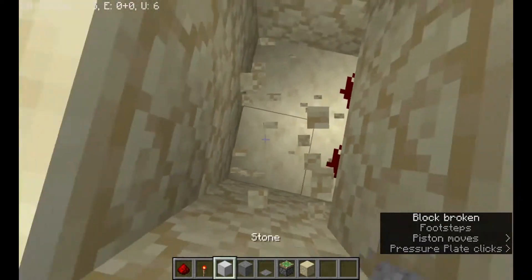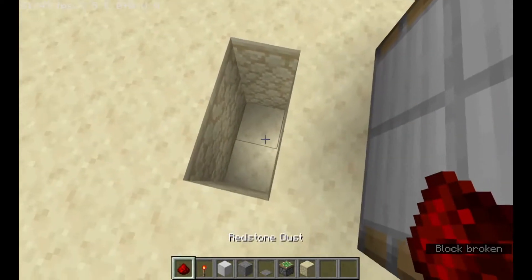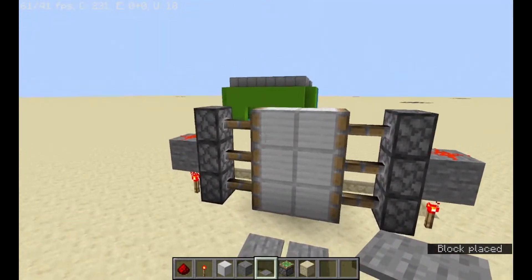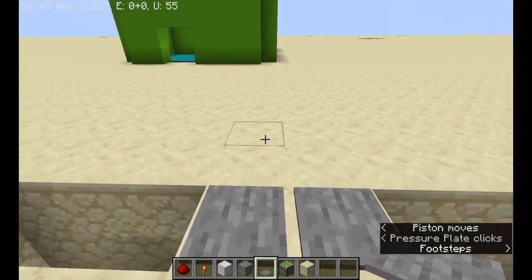Now you just need to break these two blocks right in front of here, place two redstone, place a pressure plate, and here we go — a redstone door.